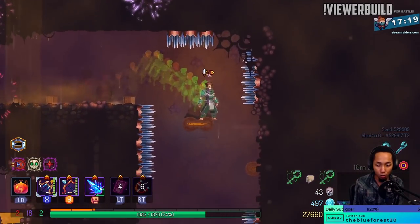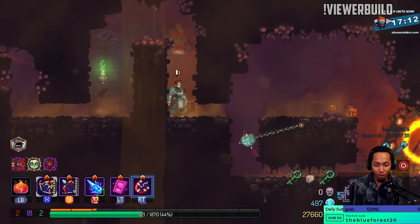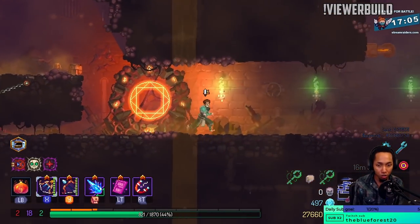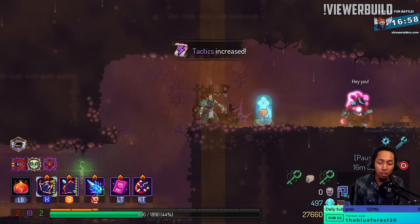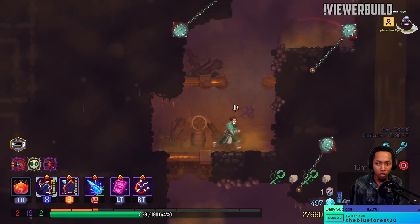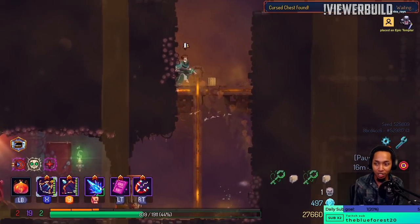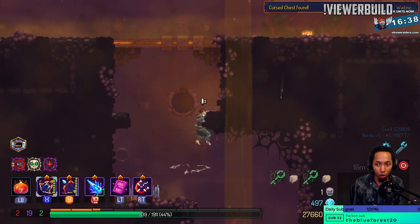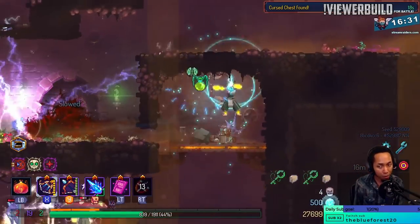There's no food on the map — interesting. I could use a curse. Like, if I could have one thing from the game right now, it would be a curse. Here we go — oh baby, let's go. I would like to not use a health pot, but technically if we're going for world record, maybe you use the health pots.